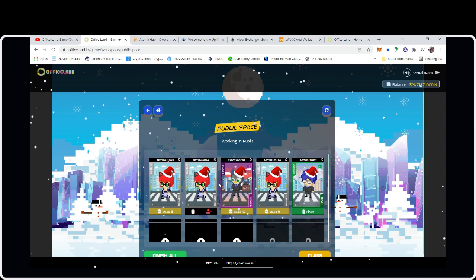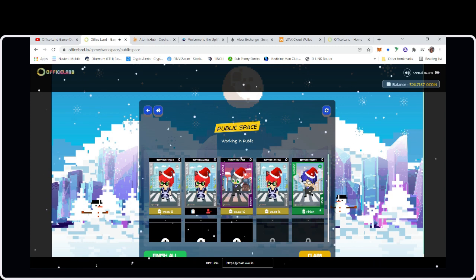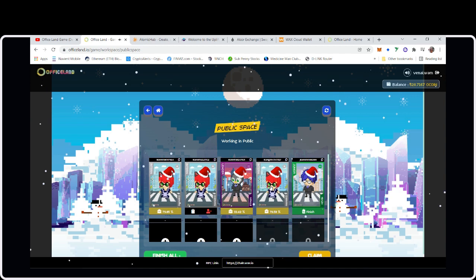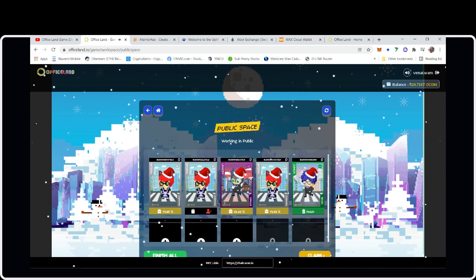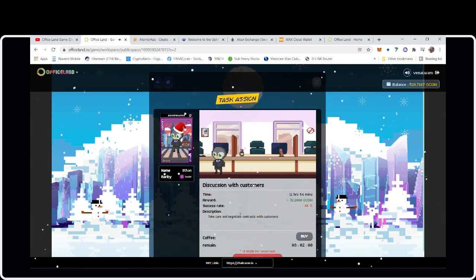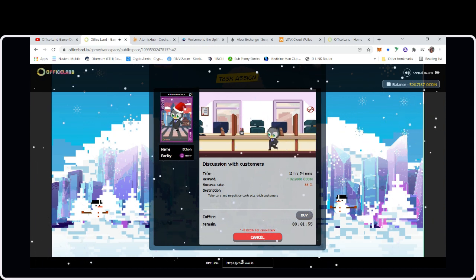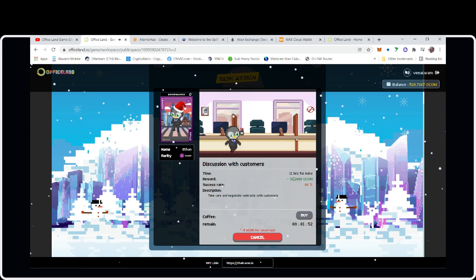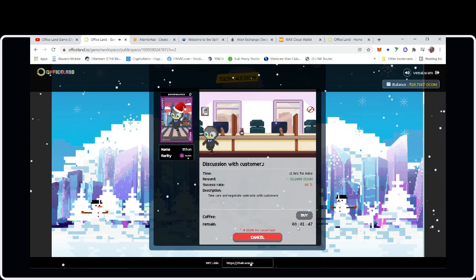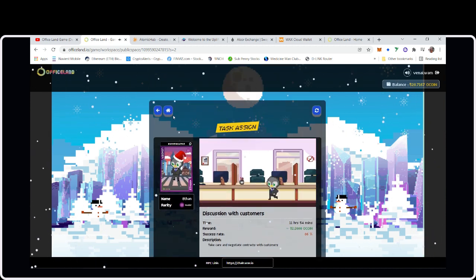We're going to upgrade this intern to try to get a Junior out of her. Here's one of the Leaders — he's doing Discussions with Customers. This task takes 11 hours and 54 minutes to complete, and you earn 32.2 oCoin with an 86% success rate. He still has 8 hours left.